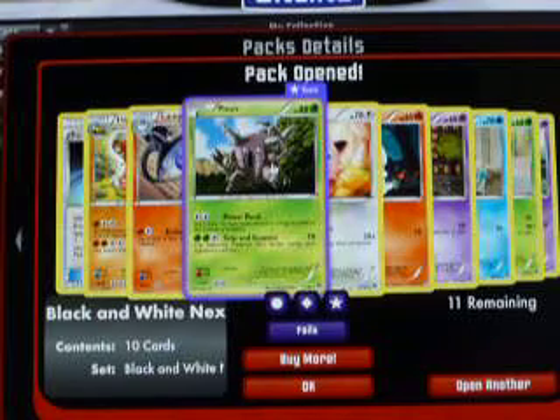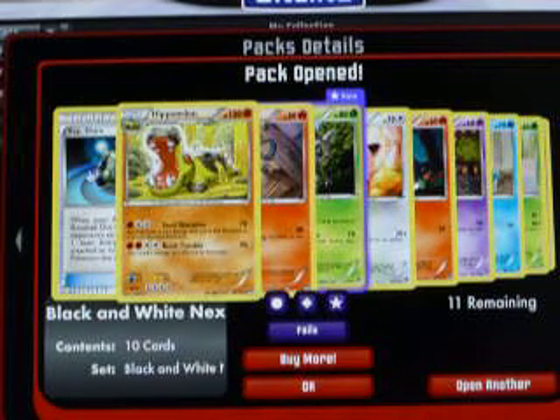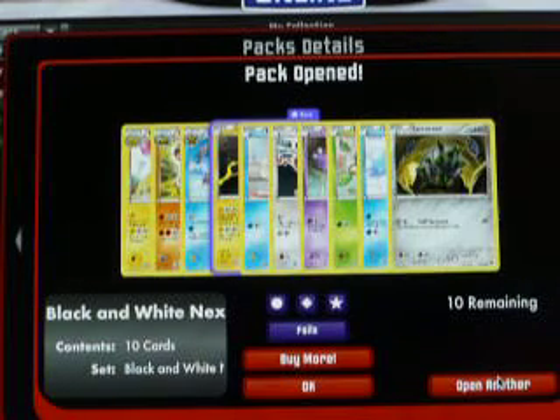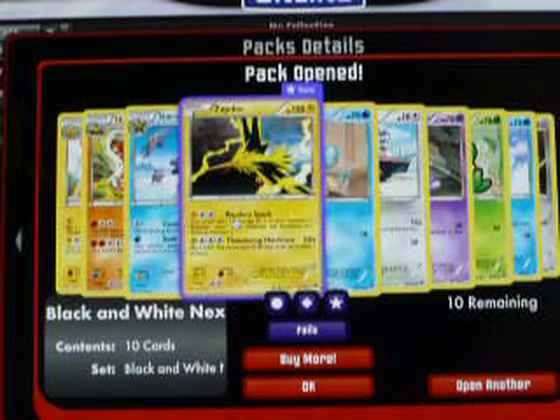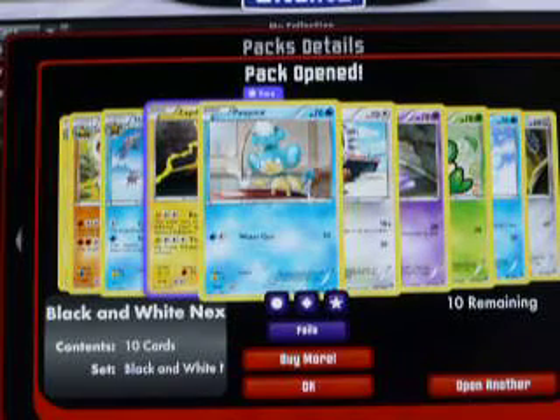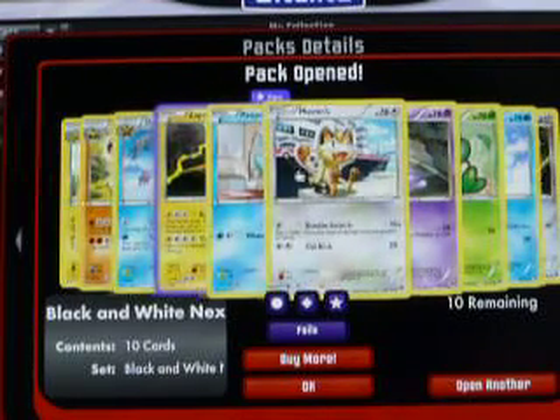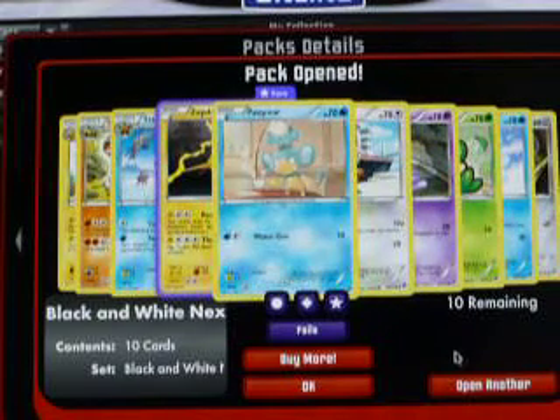Pinsir and Jigglypuff. EXP Share. Ten packs after this guys. Another Zapdos Hollow — totally up for trades though. And I got a Raichu. Nice. Potent Poisonary Reverse.